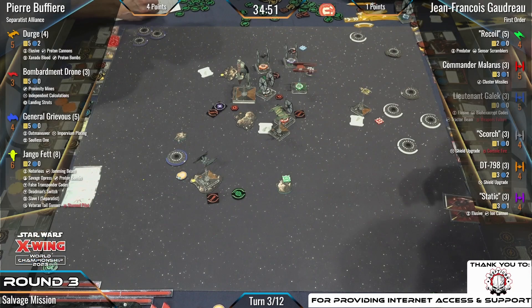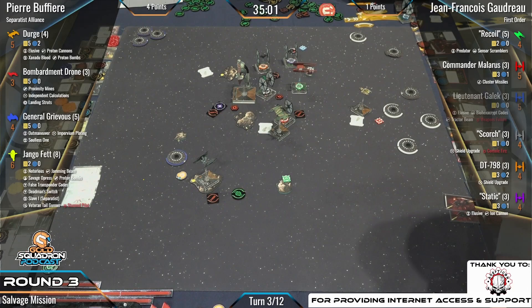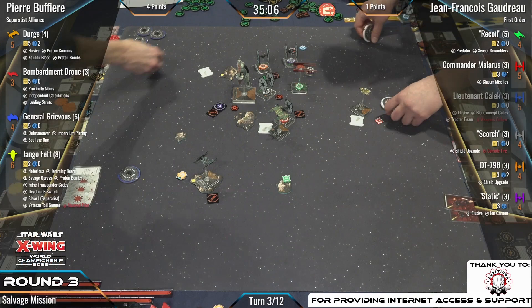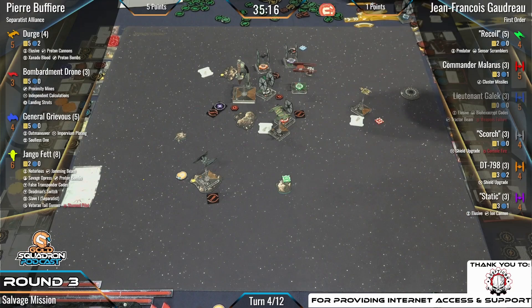Both players are 2-0 going into this round. Oh — dead man switch! You're right. Oh boy — about to slide into those DMs. That dead man switch could be absolutely crazy. Could take out potentially Scorch and could splash extra shields off a lot of these FO fighters — making them just regular TIE fighters now.